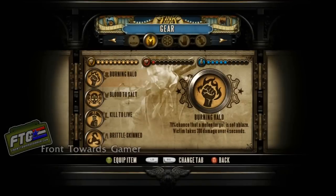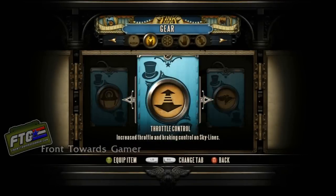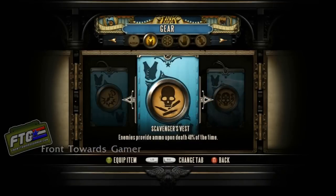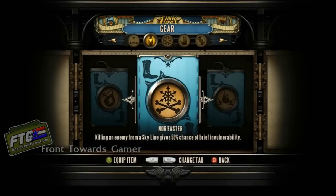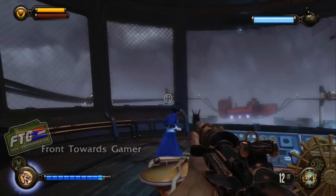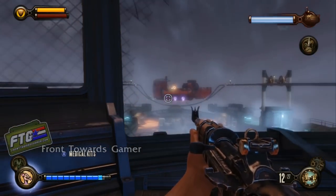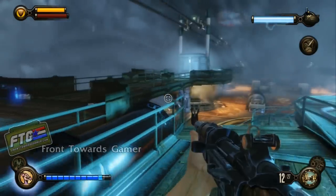What's going on internet, Shanghai 6 Front Towards Gamer, showing you how to defend the airship on 1999 mode. First off, go through your gear. I was using a bunch of melee equipment but then went back to ammo and weapon upgrades. I used ammo cap to get my ammo back upon kills, tunnel vision for the sniper rifle and carbine for a damage increase, and headmaster which doubles your ability to do critical damage.